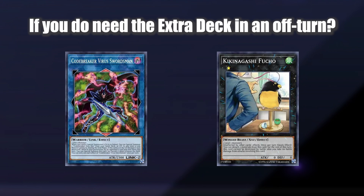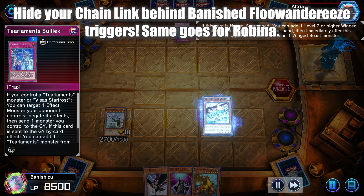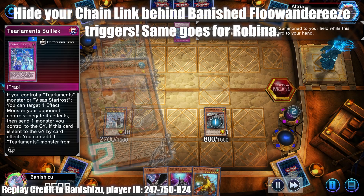The extra deck is rarely utilized, but getting some copies of Codebreaker Virus Swordsman is neat to break a Baguska board. Also, Kikinagashi is unaffected by card effects, and if you remove two materials off it, it cannot be destroyed.